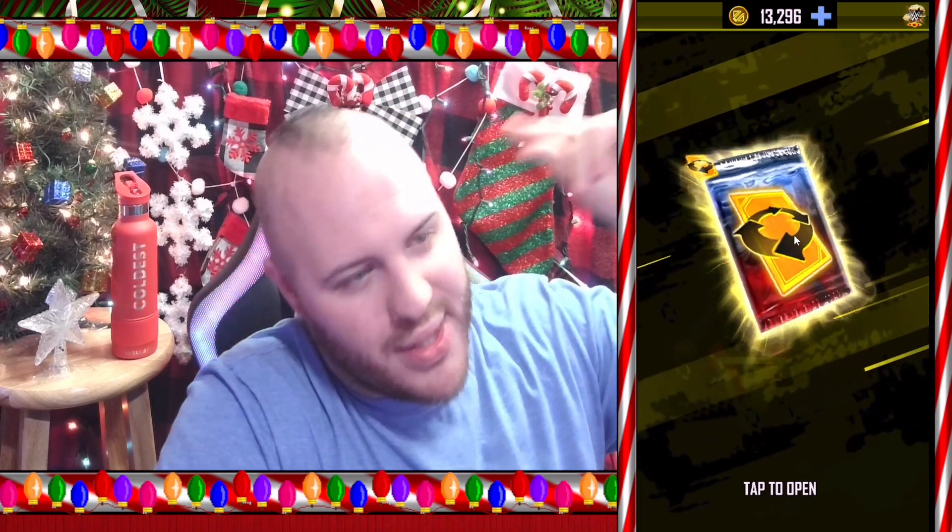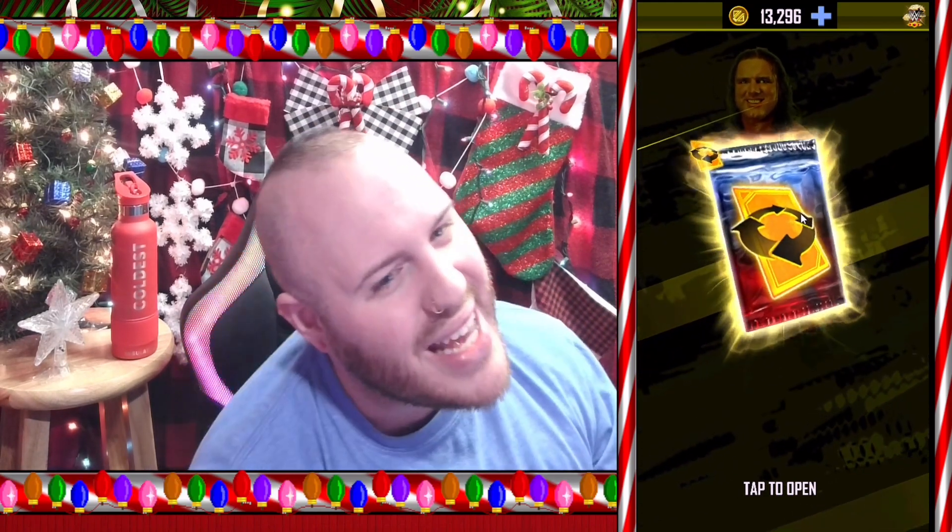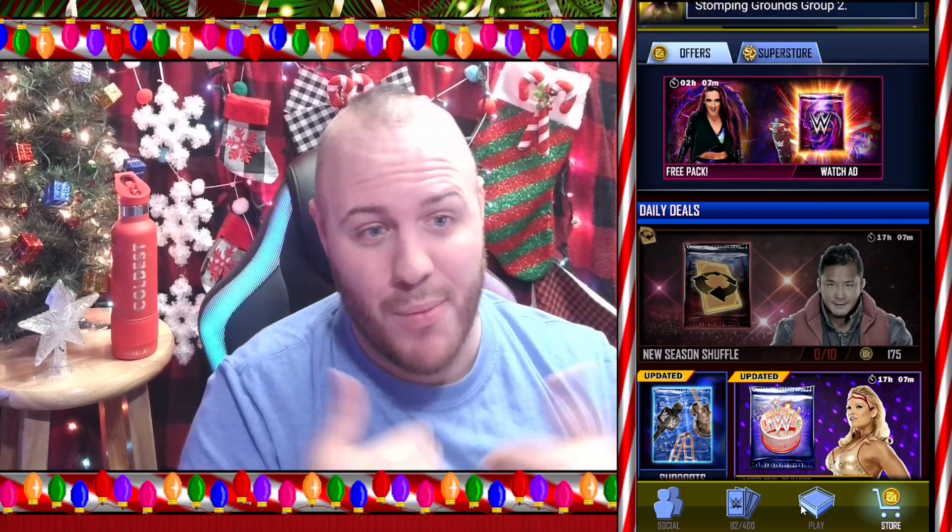We have one more pack to go. I hope — out of all the bad stuff we got so far — I hope we can end this with a Valhalla. If we get a Valhalla I'm good, I'll stop crying inside. But if we get another Biomechanical or Swarm I'm going to be totally dead inside. Here we go with the final Season Shuffle pack. And — I really want to cry. I super duper want to cry right now. That hurt so bad.